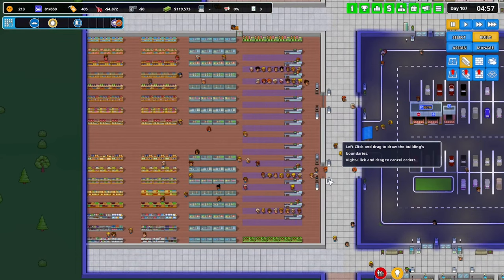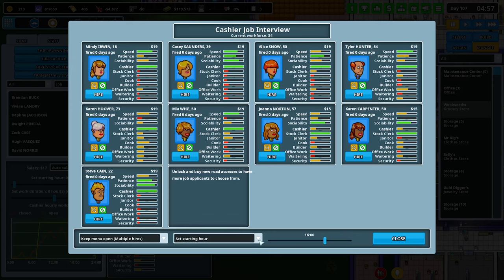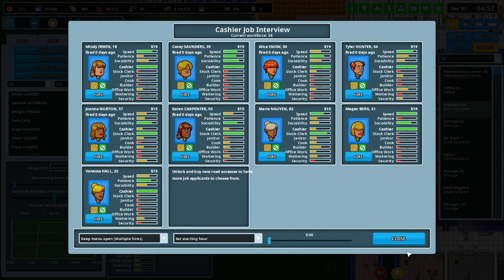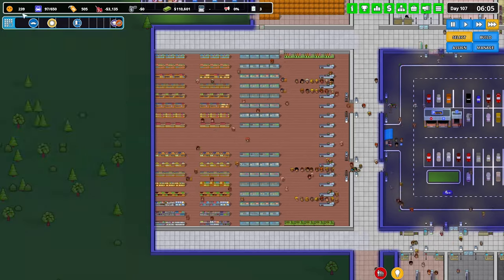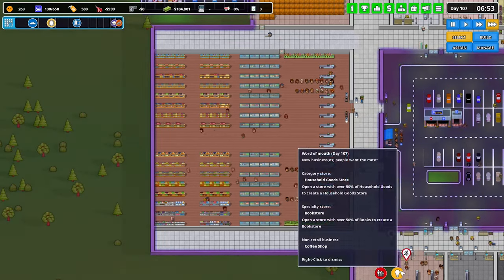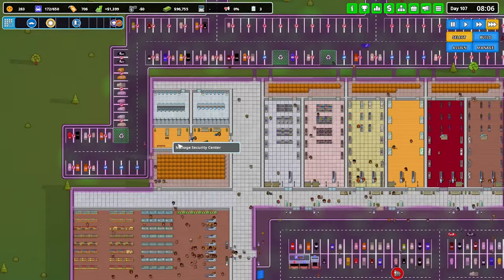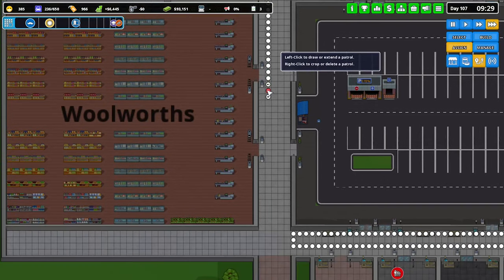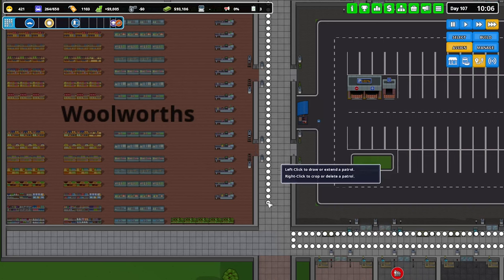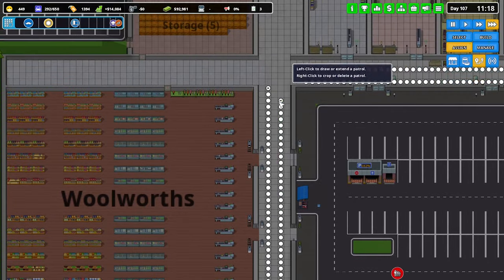Yeah, we need more staff — damn. Manage store, hire cashier: midnight, one, two, three, four. Hopefully that'll sort itself out. I don't want to do self-service if we can avoid it — it's going through the bloody roof. Security center — better patrols. Get that to come straight down and back up. Done.